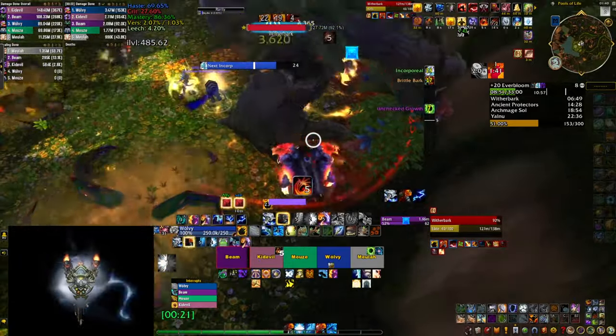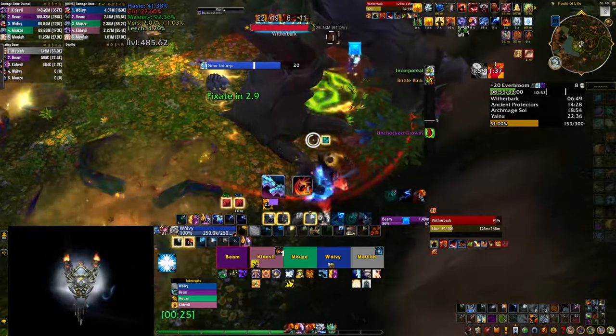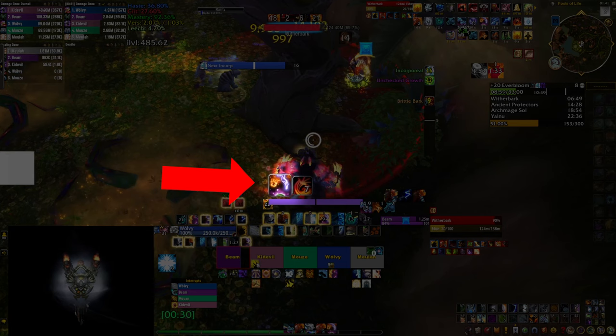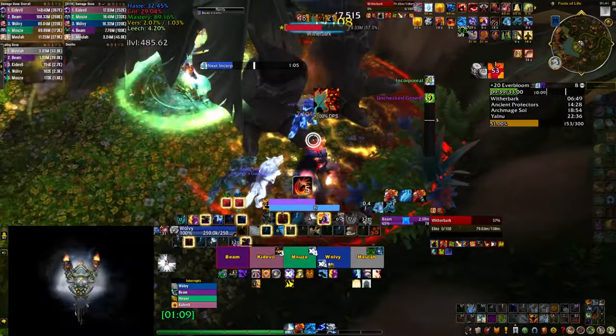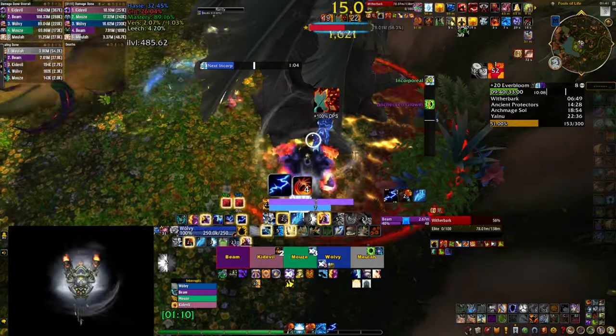The first one is created by yours truly and it's going to show you an icon to remind you to cast Elemental Blast once you have eight or more stacks of Maelstrom and you have the Feral Spirits buff active. These are the windows when we actually want to press that button because the Feral Spirits buff amplifies its damage significantly. The best part is that the icon turns into a lightning bolt icon if you have eight or more stacks of Maelstrom but you do not have Feral Spirits active.